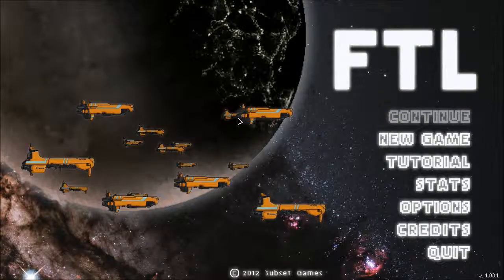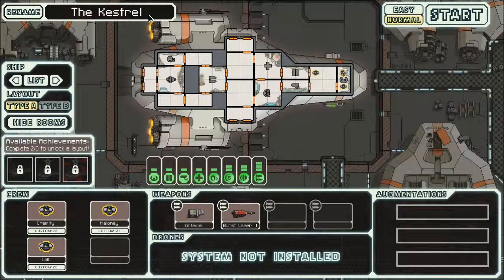Hey, what's up everybody? Welcome to Faster Than Light. I'm Cole, gonna be your captain today. Let's just start a new game. Let's rename our ship — that's the name the game gives you every time. We're gonna be the USS Vulnerable, because that's pretty much what we are. This game is extremely hard.